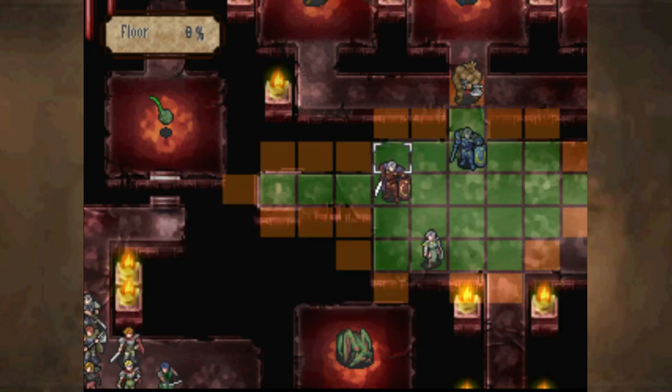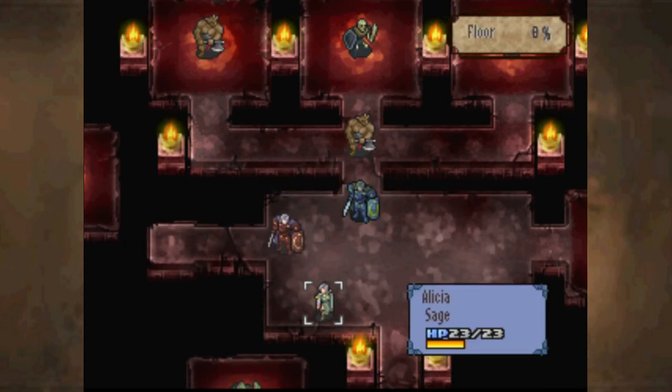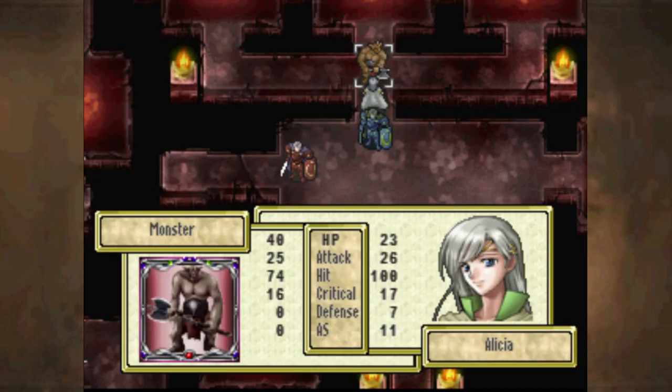Because if I use dire thunder and then count 1, 2, 3, 4, 5 tiles, I could put Zachariah up there to block Alicia from getting attacked by a whole lot of monsters on the same turn that we have Earthquake.